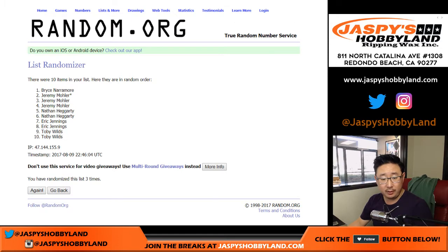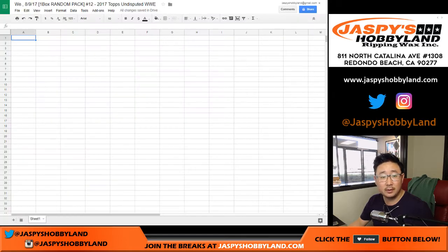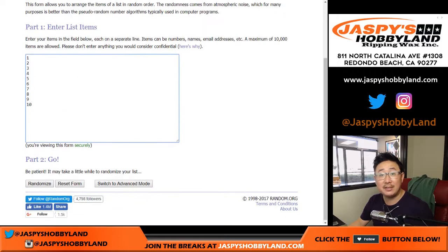Rolling two through eleven. We've got Eric Jennings down to Jeremy33. Let's pop them in here. Then once again, six and a five, eleven times with the pack numbers.